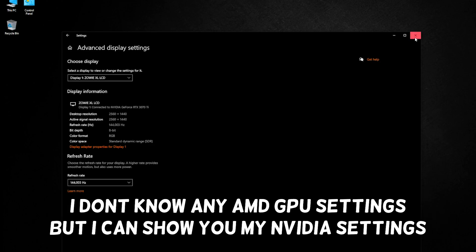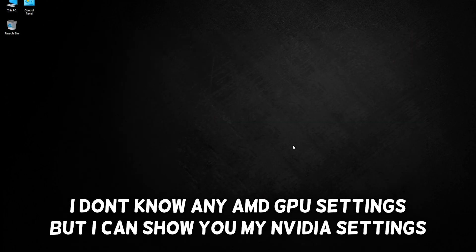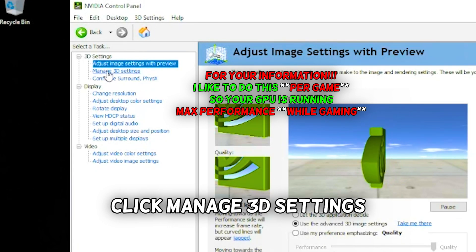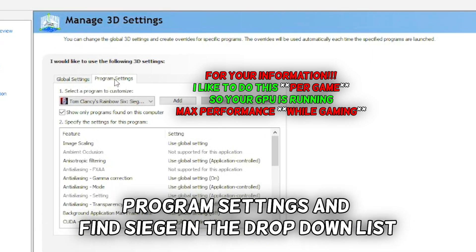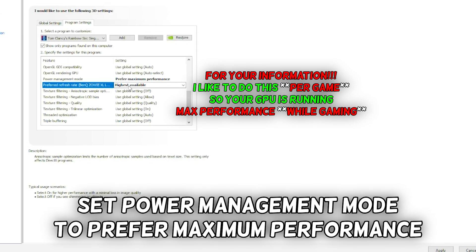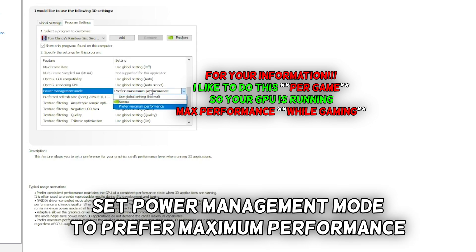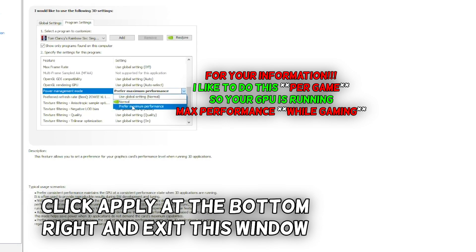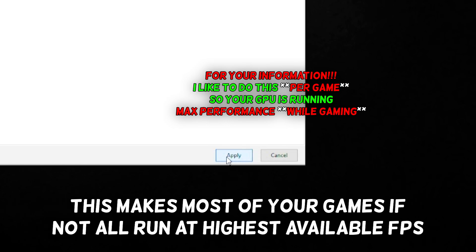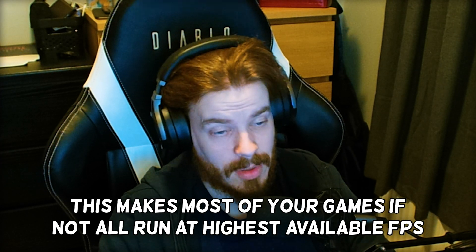I don't know AMD GPU settings, but I can show you my Nvidia settings. Right click your desktop and go into Nvidia Control Panel. Click Manage 3D Settings, then Program Settings, and find Siege in the drop-down list. Set preferred refresh rate to highest available and power management mode to prefer maximum performance. Click Apply at the bottom right and exit. This makes most of your games run at the highest available FPS.